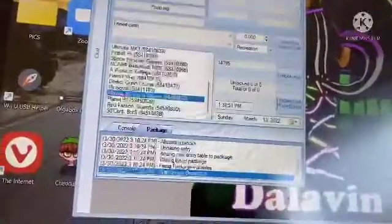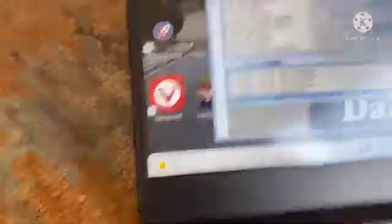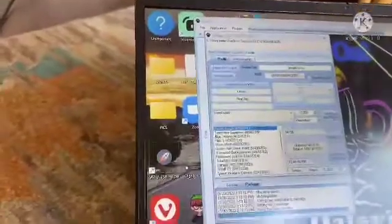Once you do all that, you want to click Fix, and that will avoid your profile from getting corrupted. Click Save Account and you're done there. Now we can go here and click Inject New File.